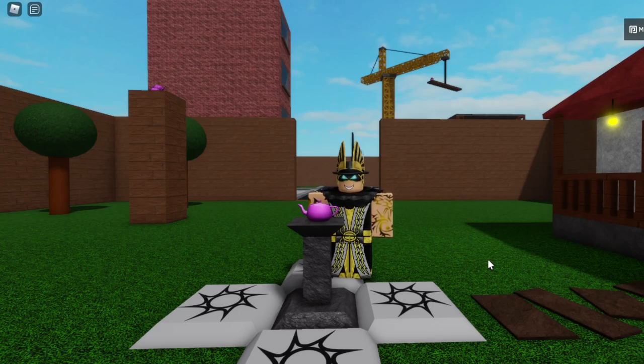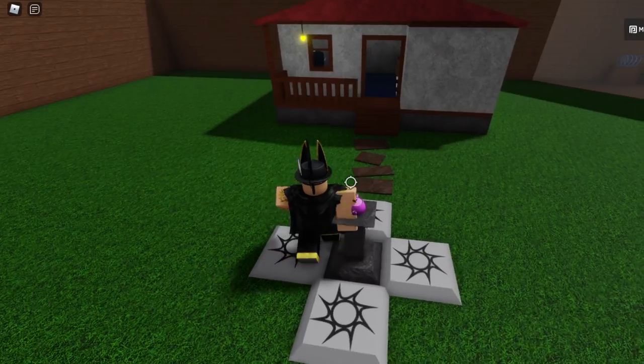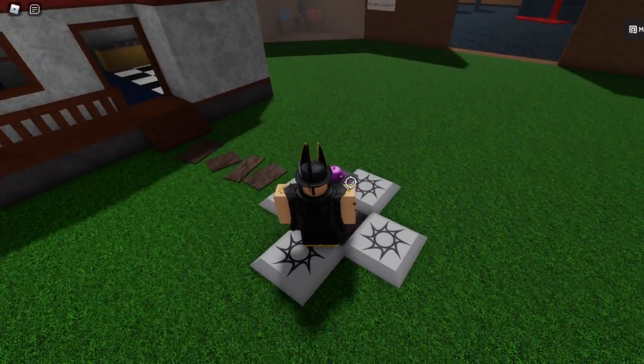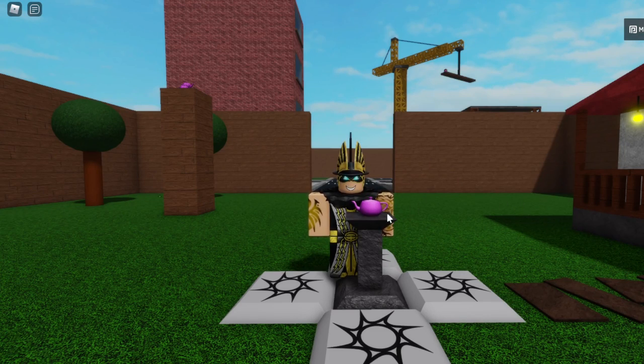So once you get the classic teapot, you just have to go look at the spawn right over here. It's the easiest thing to notice right when you spawn into the map — it's just one step over to it. Once you touch it, you should be able to get the classic teapot badge. Hopefully this video has been helpful, and I'll see you guys next time, bye!